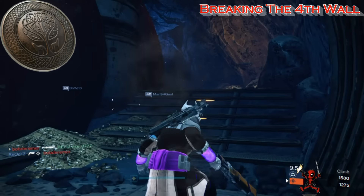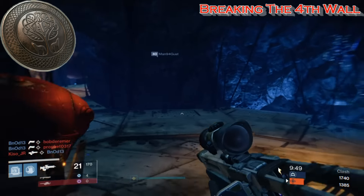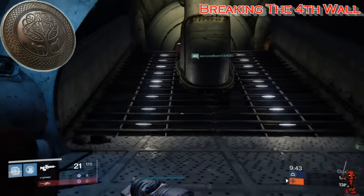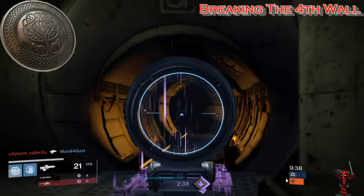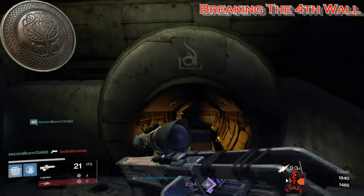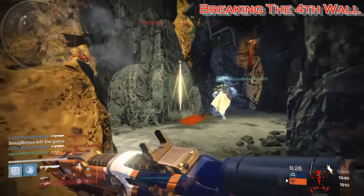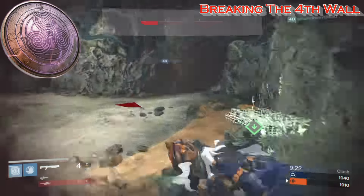The seventh Iron Lord artifact is the Memory of Skorri. If Radagast echoes the legends of Arthur, then Skorri is Merlin. This legendary battle bard and Warlock inspired her allies with songs and wisdom. Guardians who follow in her footsteps use her artifact to glow with an inspiring light that speeds up super recharge for all nearby allies.